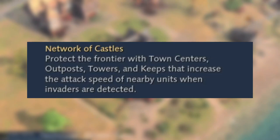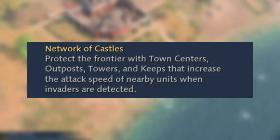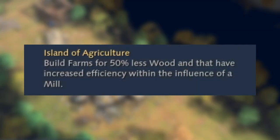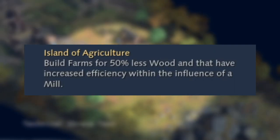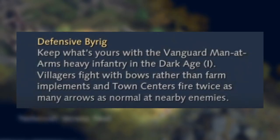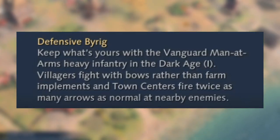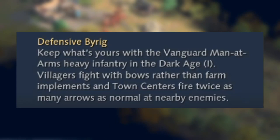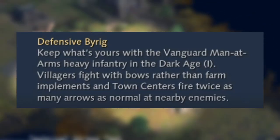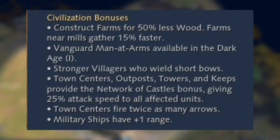There are various civilization bonuses such as Network of Castles — protect the frontier with town centers, outpost towers, and keeps that increase the attack speed of nearby units when invaders are detected. They also have Island of Agriculture: build farms for 50% less wood with increased efficiency within the influence of a mill. In the dark age, villagers fight with bows and town centers fire twice as many arrows as normal.